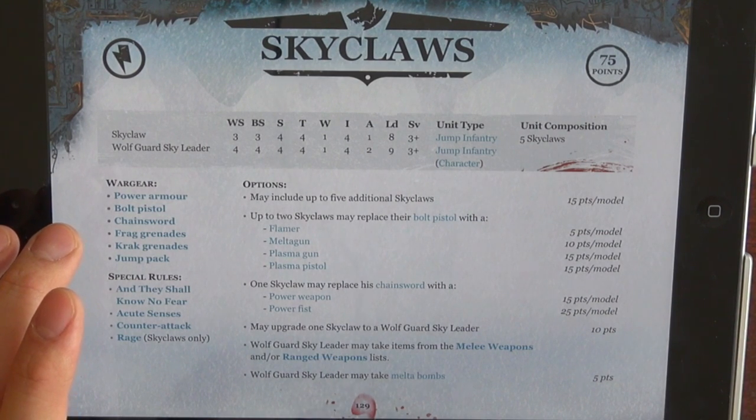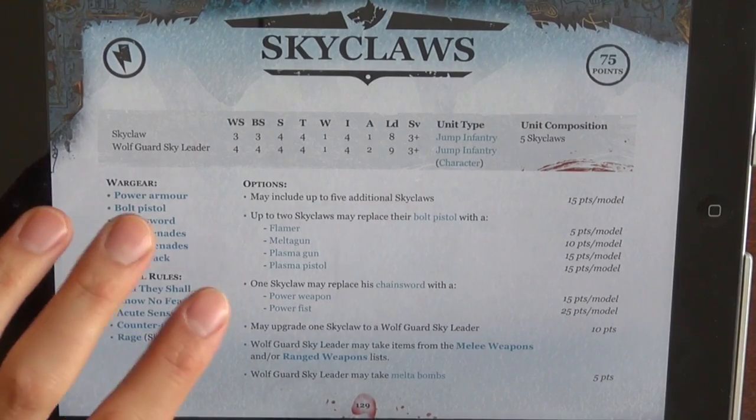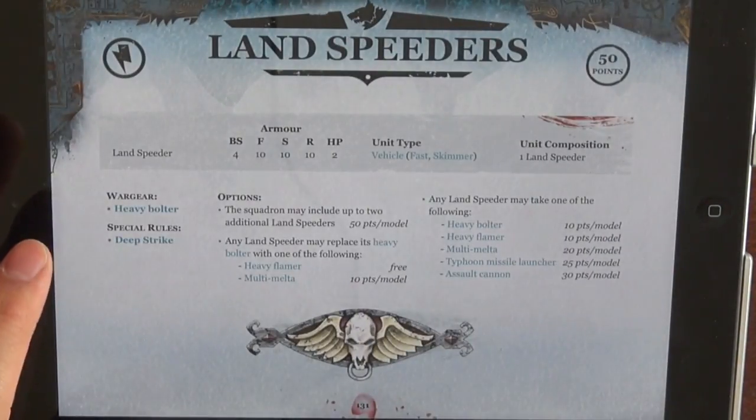The Sky Claws — these guys did go down in points as well, pretty significantly. 3 points, so that's pretty good. They're right in line with the old models. You can upgrade a Wolf Guard, which was dramatically needed. They still have the Rage and Counter-Attack — all that's the same. One cool thing is you can actually do a squad of 5 and have 2 special weapons, which is pretty cool. But you're going to be playing with Ballistic Skill 3, so just remember that.